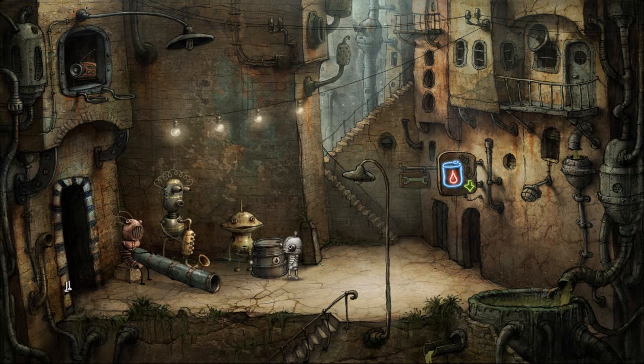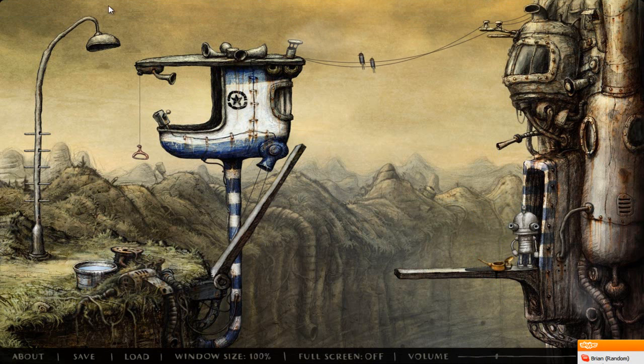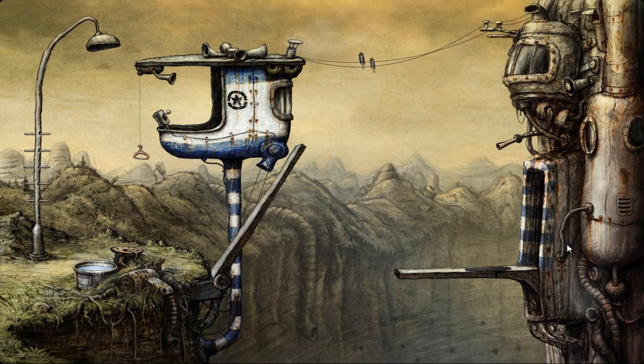But before we do that, we're going to go get that oil. Let's go obtain that. Here's the oil — we can put the tin can down and the oil will just drip down there. This is the beginning area of the game, the second area we were in. Grab the oil can, Joseph. I think it's full — okay, it's full. Thank you.